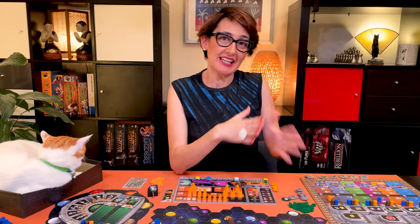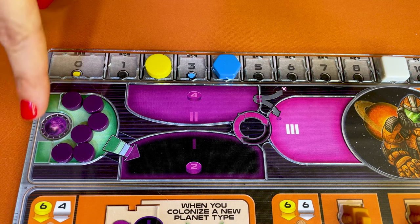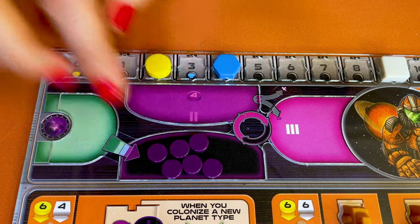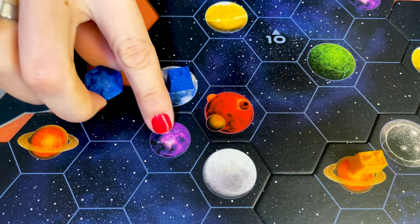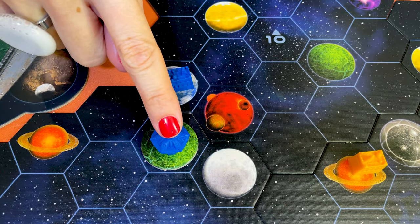Don't forget to also add the income from your standard techs or your economy or science tracks. Now it's time for the second phase of the round, the Gaia phase — this is only played from the second round onwards. If you have power tokens in your Gaia area, the green one near your power cycle, move them back into area one, or area two if you play the Terrans. If one of your Gaia formers is on a Transdim planet, place a Gaia token on that planet. The Gaia former will remain there until you build a mine on that planet.